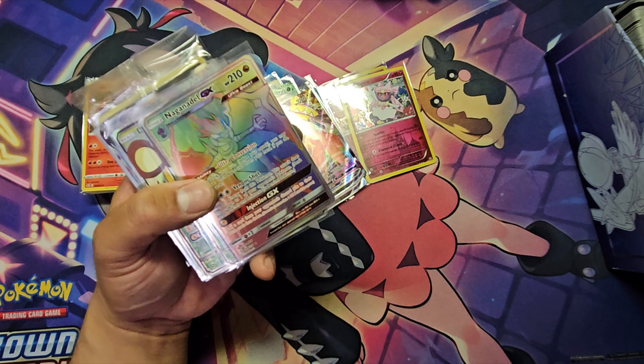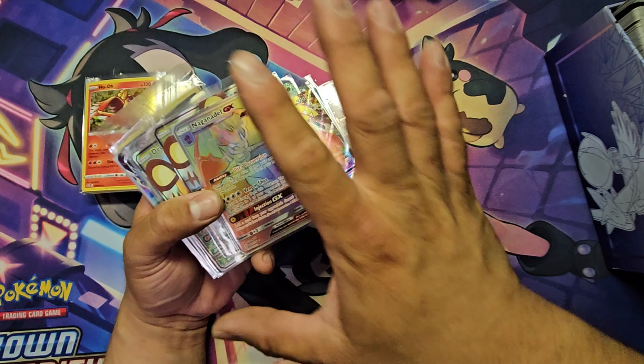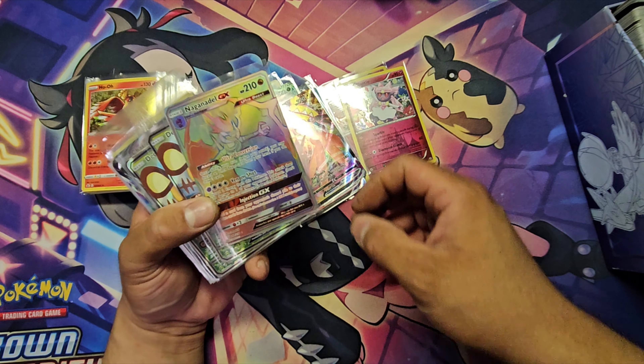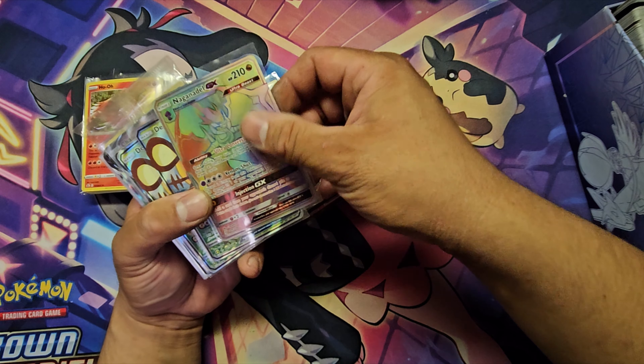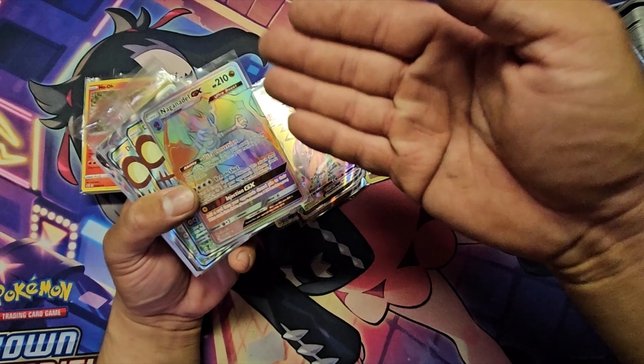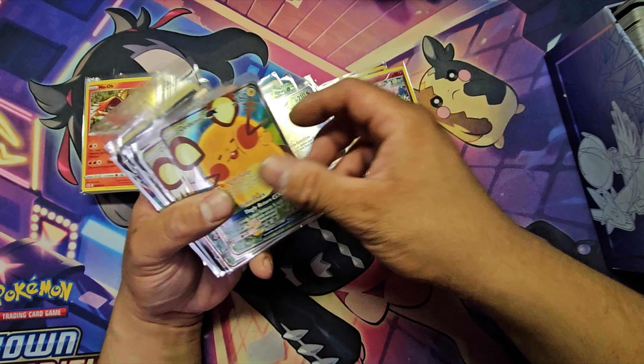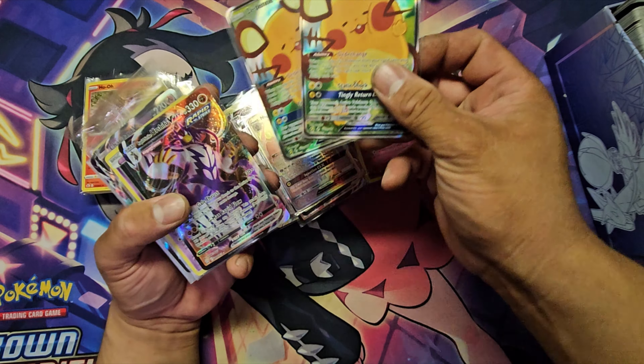Scorbunny, Victini, Torkoal V-Max — pretty cool card. I'm so happy with this set. This was a gift, I did not expect any of these until I actually opened the box and decided to make a video. We got a Naganadel — I'm not gonna lie, I don't know who this is — but cool. We got the Diancie GX.